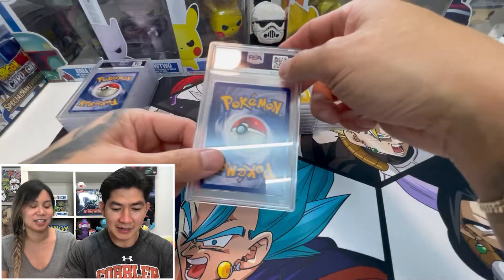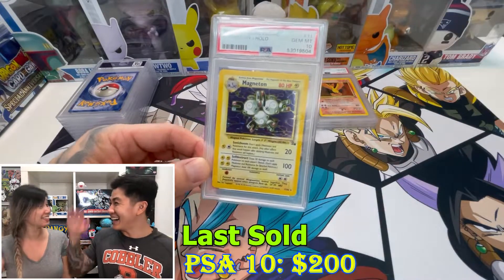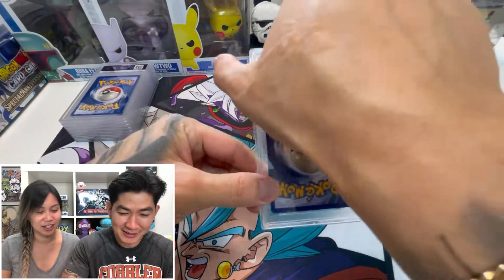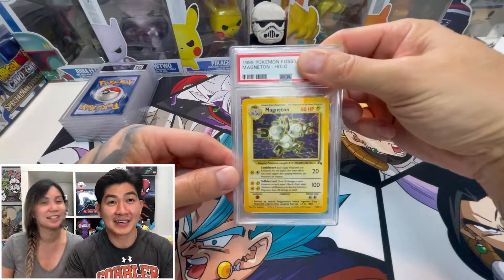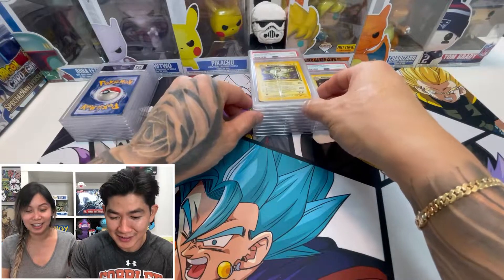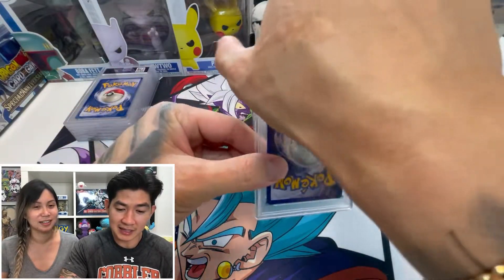Another Magneton in a row — wow. I'm gonna guess this one is a 10. We're about to get a full nine and ten Fossil collection! Another one — I'll say another 10. Oh, a nine. Still good! Pretty solid to get nines and tens in a PSA return.